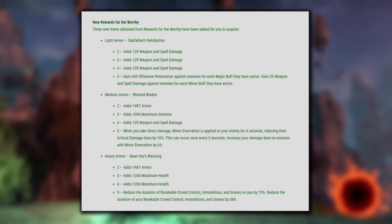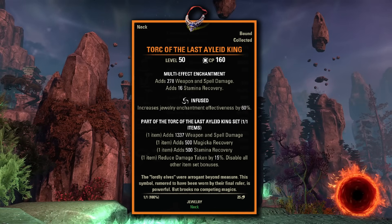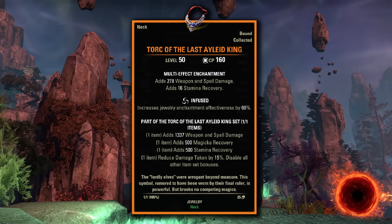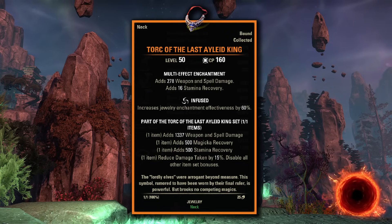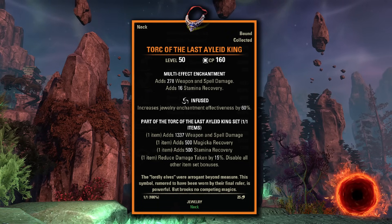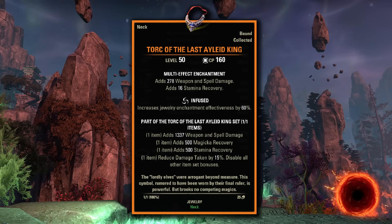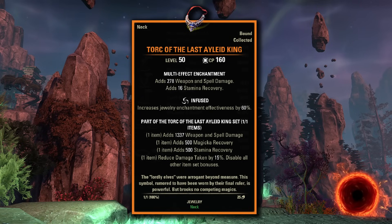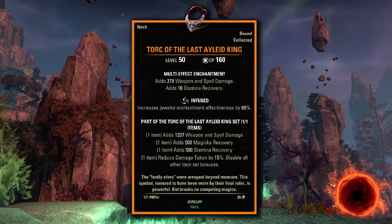There are also three new Rewards for the Worthy sets coming. The light one seems pretty decent — it could be a good amount of stats on that 5-piece bonus if you are going up against someone with a lot of buffs, though none of these really blow me away. We also have a new mythic coming, Torque of the Last Aliad King. This one is a little strange in that it disables all of your other set bonuses, but it does have a pretty nice well-rounded list of stats. It could be nice for some casual play and convenience, and many suggest it will be good for no CP Cyrodiil where proc sets are not usable, and also as a dueling mythic.